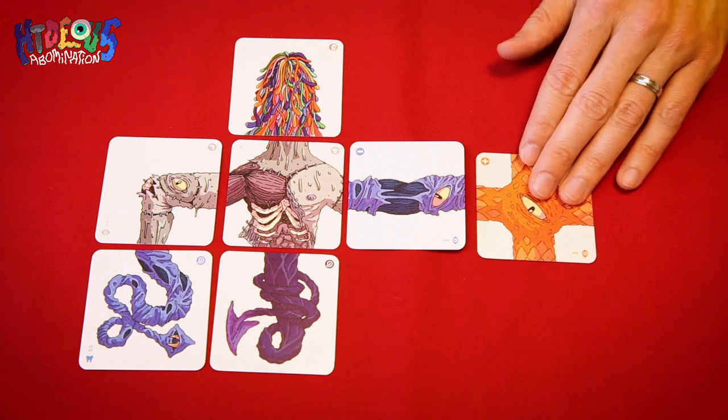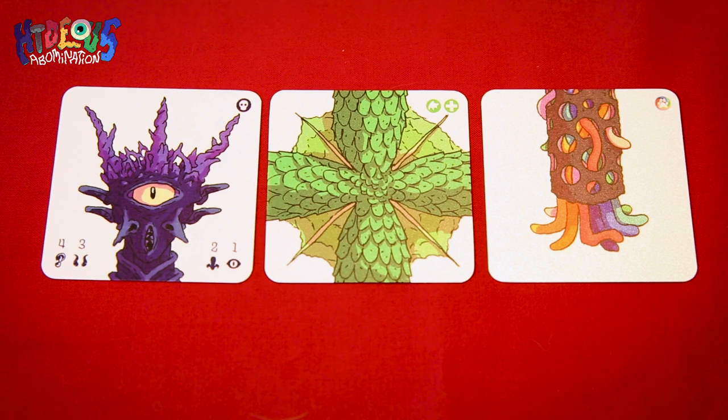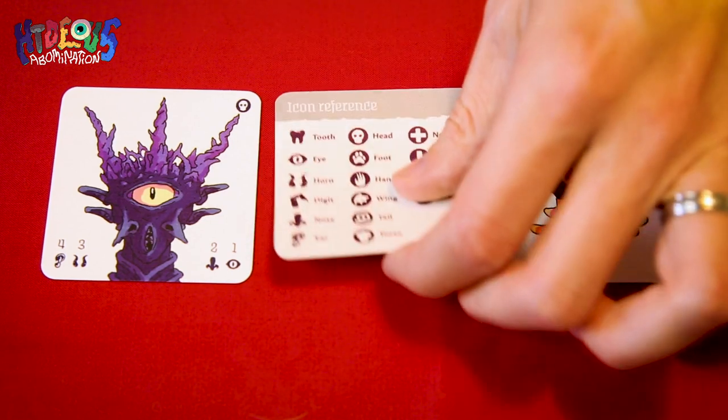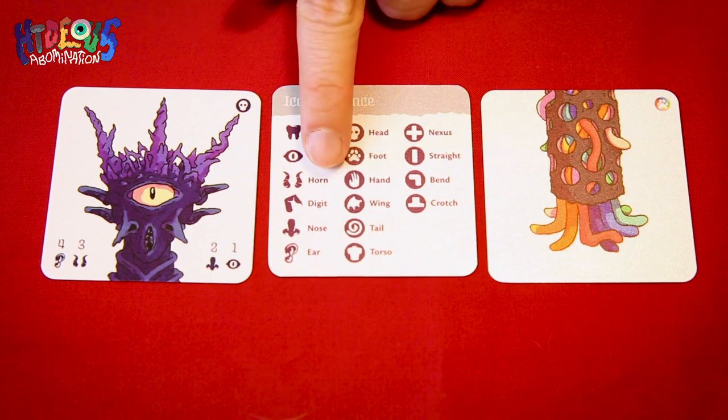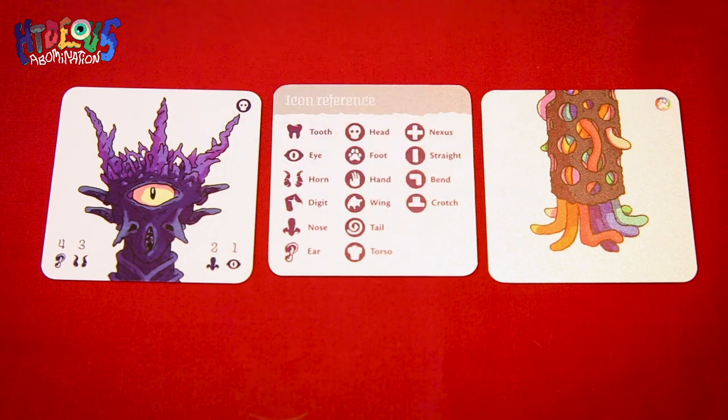On the other hand, I might want to play a tile to end another player's abomination for them, because ending the game sooner may be beneficial to my strategy. Each tile has a type, indicated by the icon in the circle in the upper right-hand corner of the tile. In total, there are 10 tile types: head, foot, hand, wing, tail, torso, nexus, straight, bend, and crotch.